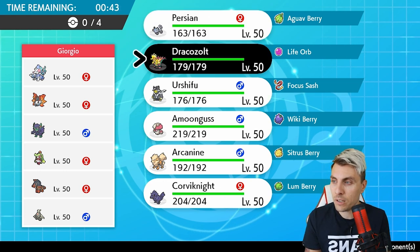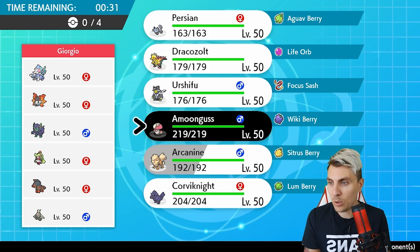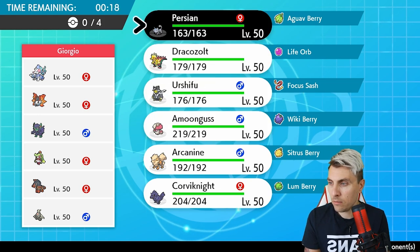Dracozolt is very good against a number of these Pokemon including Pelipper, and it doesn't do too bad against Volcarona either, but we have to be careful around Mudsdale. Amoonguss is going to be a big player for us here as well - if they do set up Trick Room, it's a way for us to stop Mudsdale and go from there.